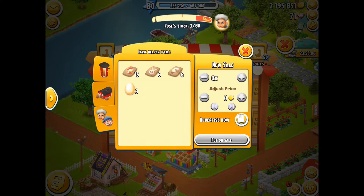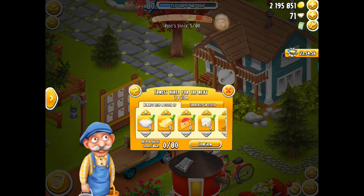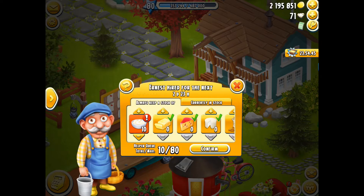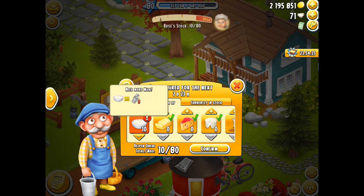Now we're going to go ahead and do Ernest. He has the same instructions, so we'll go three days for free. He's got the dairy and the sugar mill. You can see it's already coming up red because I don't have enough milk. If you hold down on the actual icon it'll tell you why it's red — he can't make any cream until Rose gets my milk.